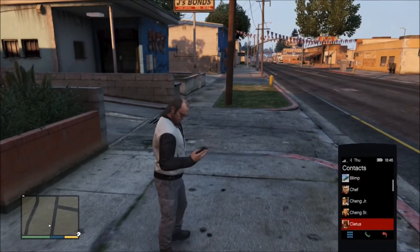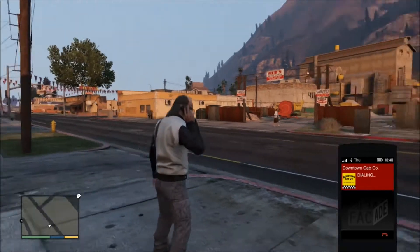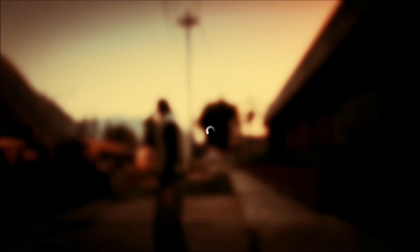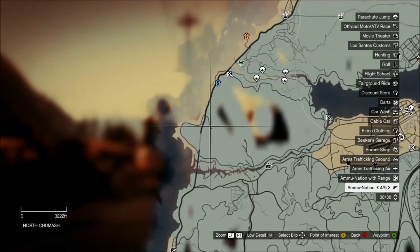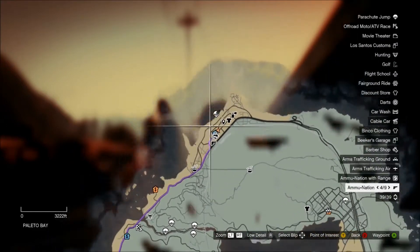What you want to do is get your phone out and phone yourself a taxi. Skip the conversation. When your taxi is on the way, you want to set a waypoint to this road here in North Chumash, just down from Paleto Bay.